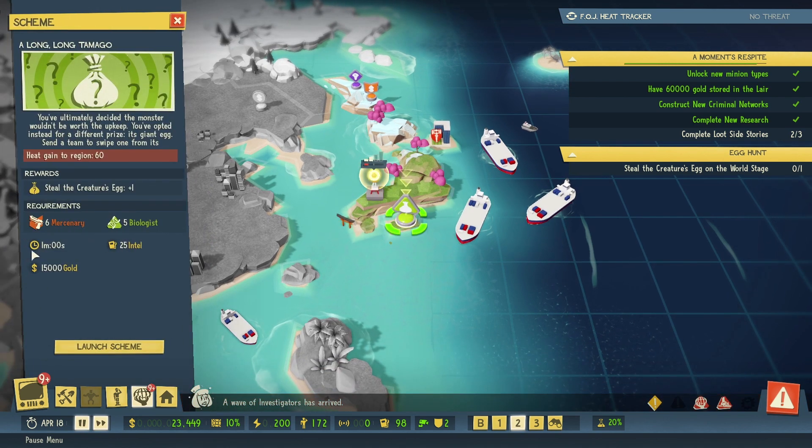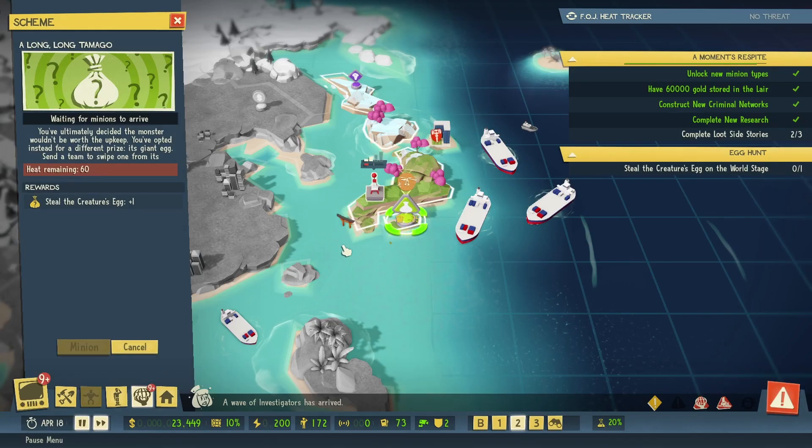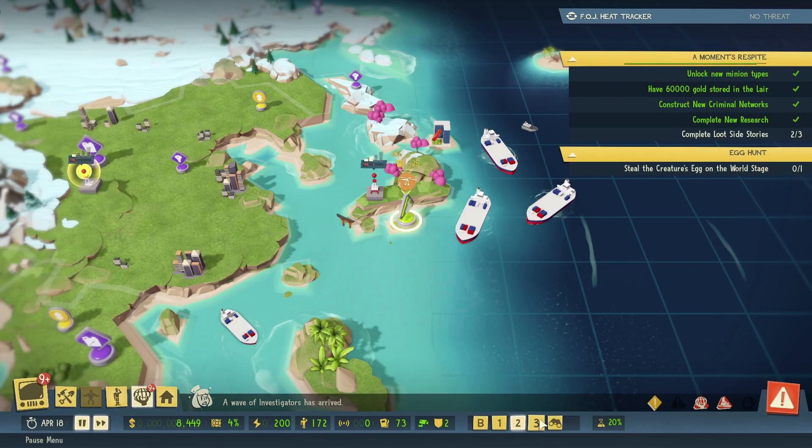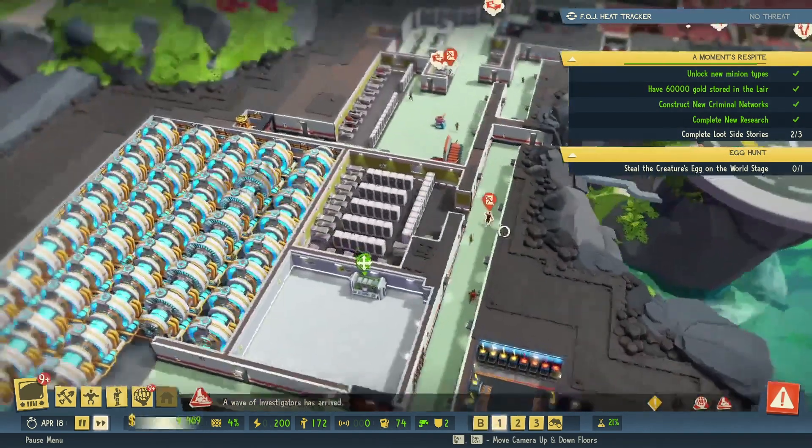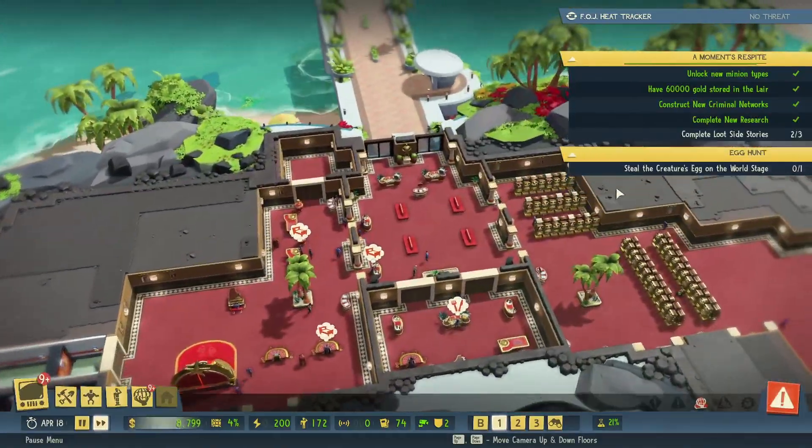We're totally good to do this egg. It's going to cost 15,025 intel, five biologists, and six mercenaries. Oh my god — that's like half our biologists. But whatever, you know, it's basically the same thing.